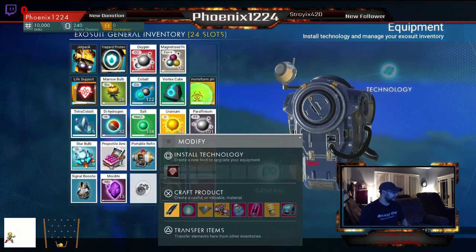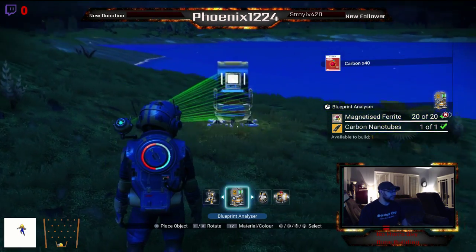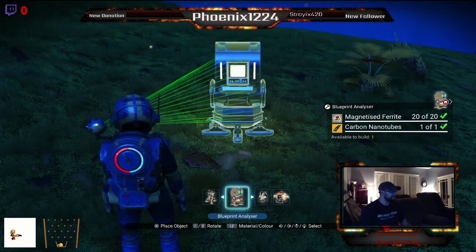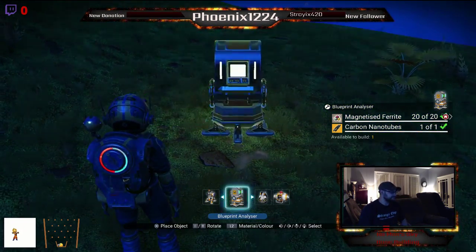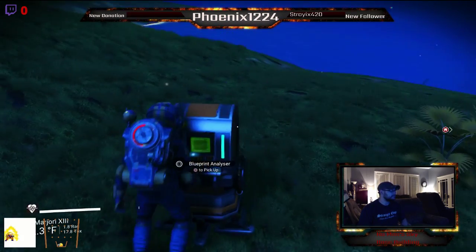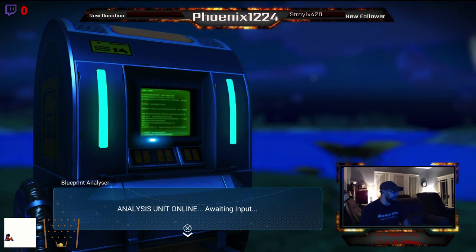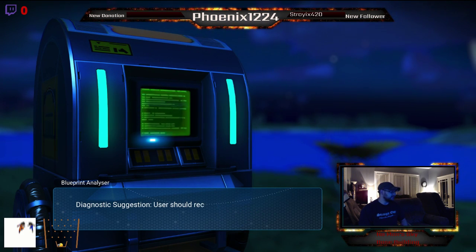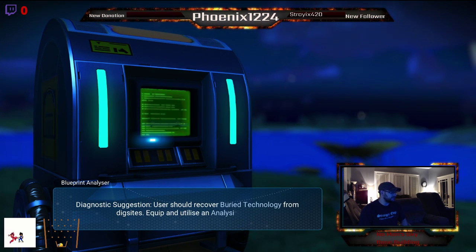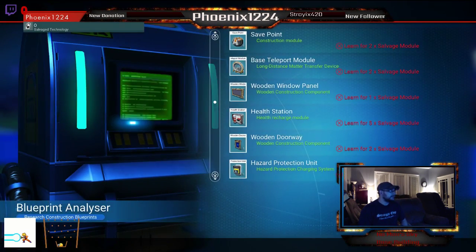Go back in here. We're gonna build a carbon nanotube. Now we can build a blueprint analyzer. Analysis unit online. Awaiting input.